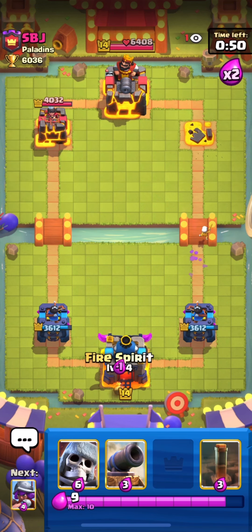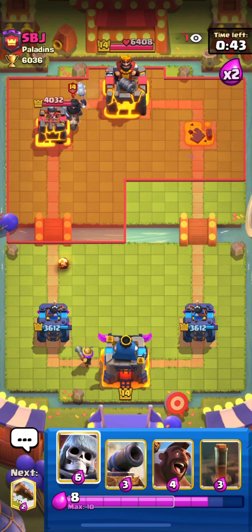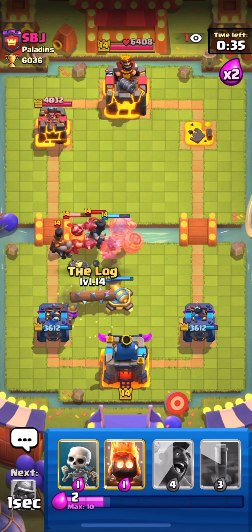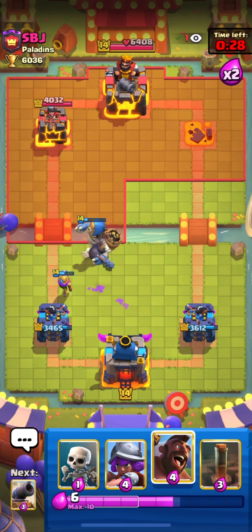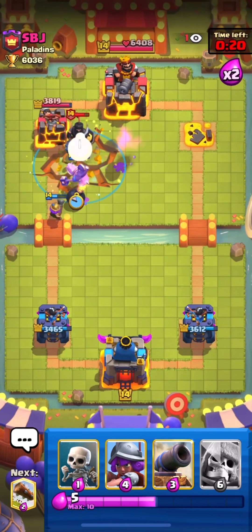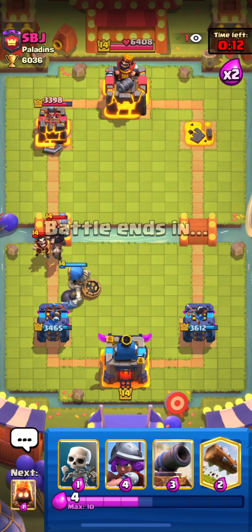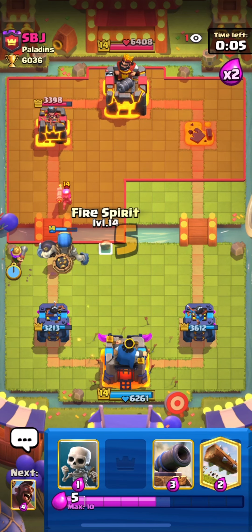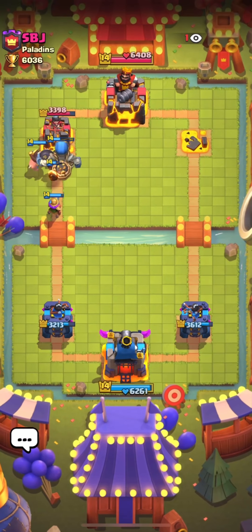We have a one-tower lead and this is a great situation. He is going to build a push from the left — he drops his Mega Knight. I place Giant Skeleton so that if he uses Firecracker it can't get value. This is a Bridgespam deck. I go in with my Hog and EQ. We stay focused on defense since we've already taken the tower. In the last 10 seconds he gave up, and this was quite an easy match for us.